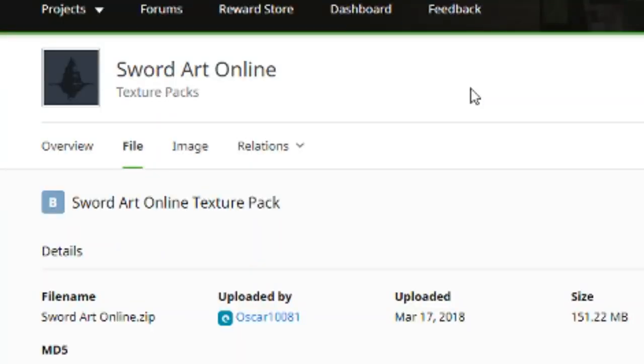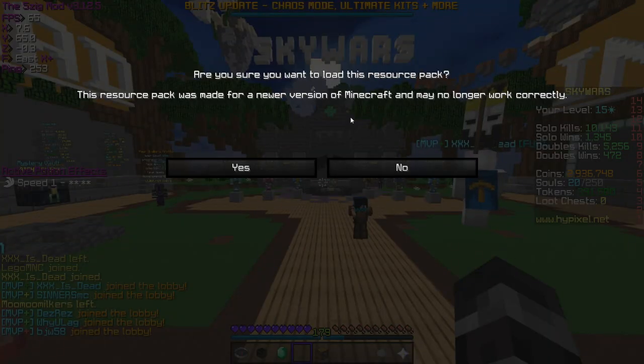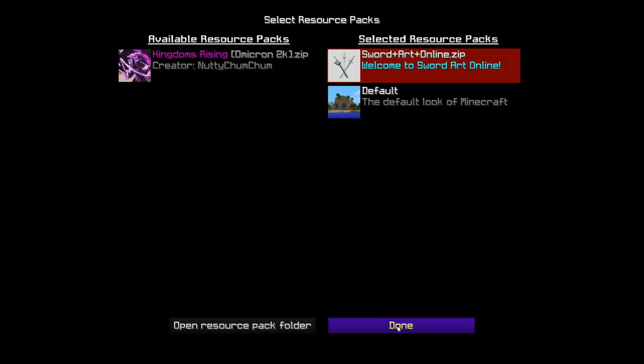Because I didn't want to ruin any animes I actually enjoyed, I'm going to be choosing a texture pack for Sword Art Online, which deserves no introduction because it's Sword Art Online. Also, this is made for 1.12 and it's not actually meant for my version of Minecraft, but I think it'll work. All right, here it is — the moment of truth.